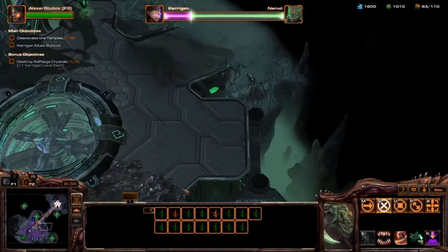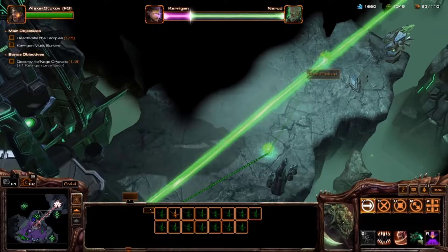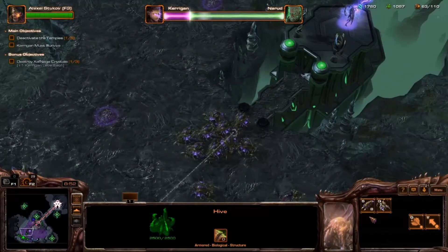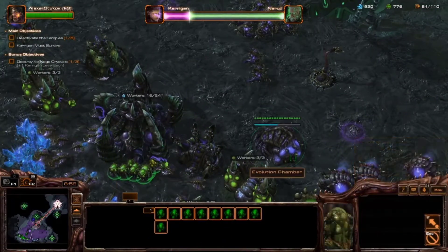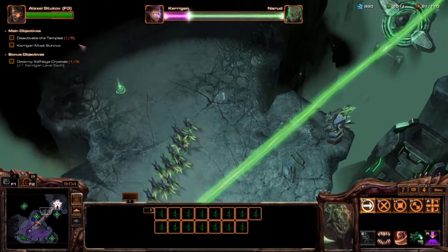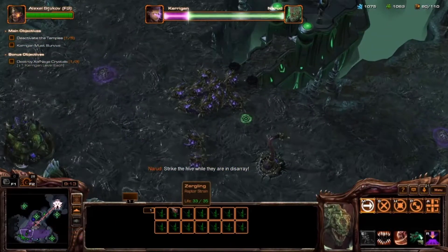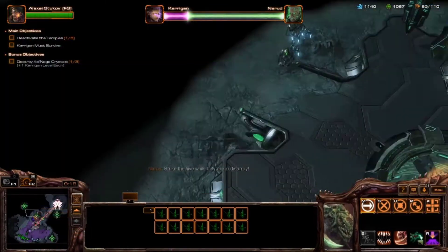Taking down each of the void crystals is a good idea, although I don't think Nerud actually uses the void crystals as reinforcements. The real reason to spawn these zerglings is more or less as base defenders, because he's going to be throwing zealots at us pretty consistently throughout the mission. And our actual force is going to be a lot of hydralisks with Stukov as support.